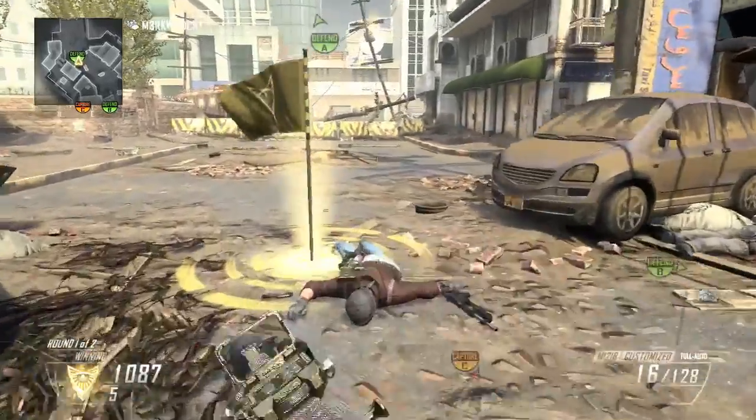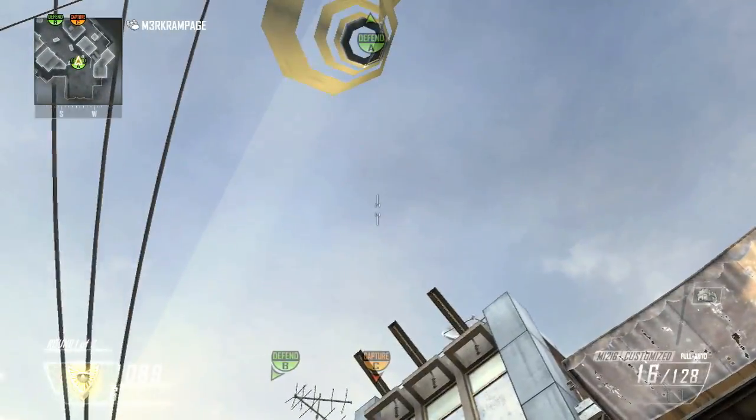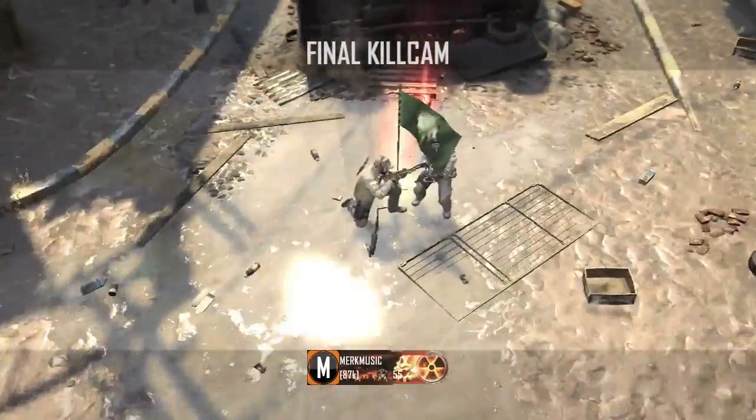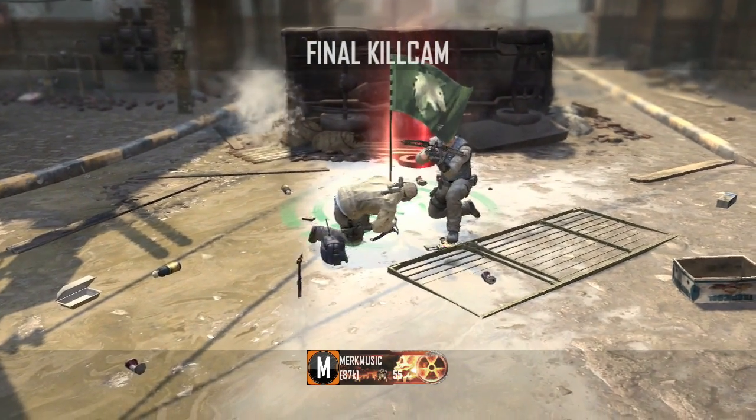I'd recommend you use this one over the other one I just showed. However, you can use it if you're in either spot — it's something you can improvise with. Finally, for the C flag throw, it's just from A to C. If you guys enjoyed this video, make sure to drop a like. Hope you guys are looking forward to more hiding spots and glitches — we'll see you guys later.